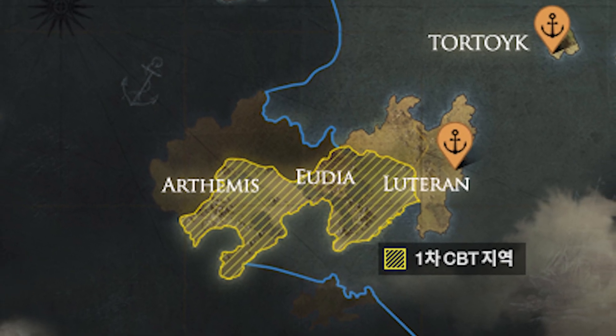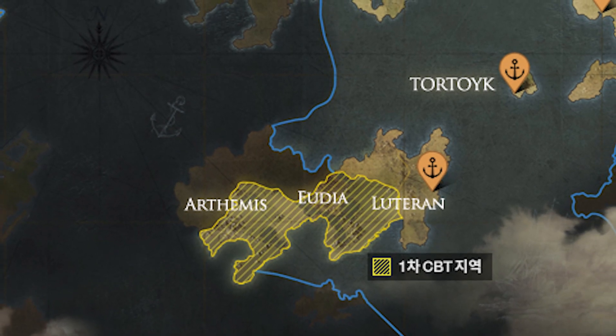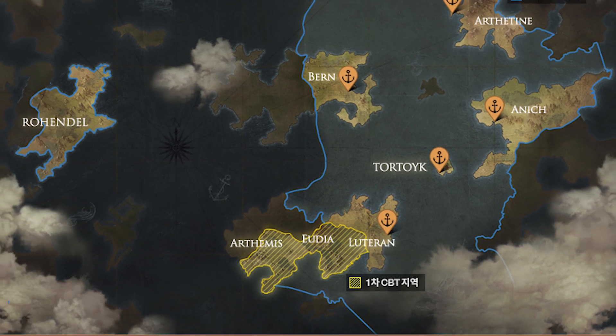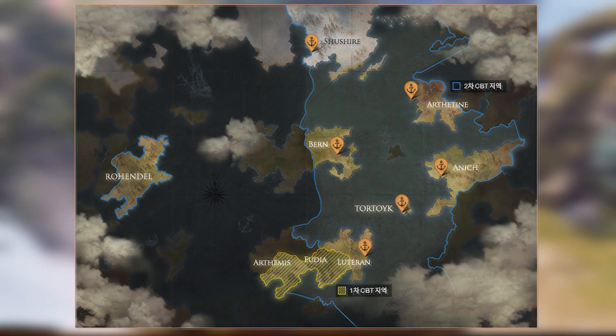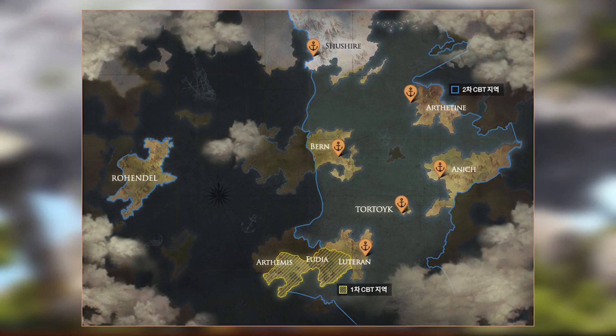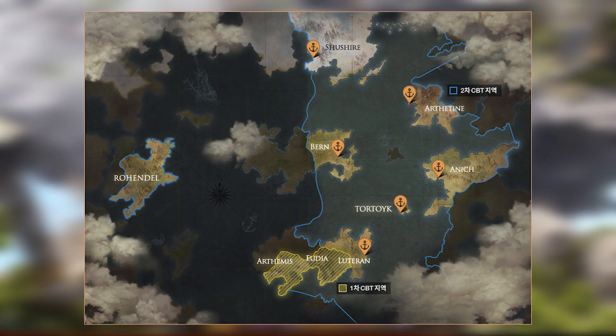Verkleinern wir das Ganze allerdings etwas und sehen uns das gesamte Bild an, ist sofort klar, dass die zweite Closed-Beta, zumindest was die Spielwelt angeht, wesentlich umfangreicher wird als die erste. Denn alles, was innerhalb dieser blauen Linien ist, also diese aufgehellten Gebiete, wird von den Spielern tatsächlich erkundbar sein.